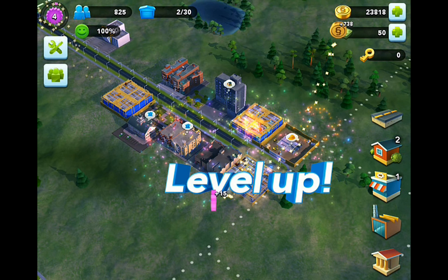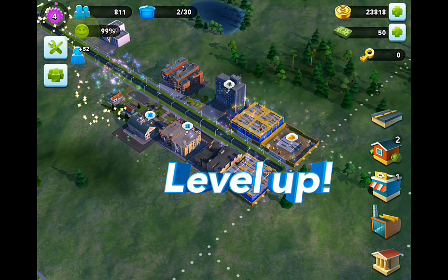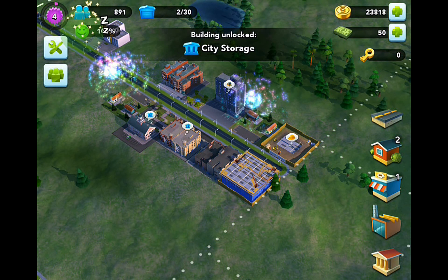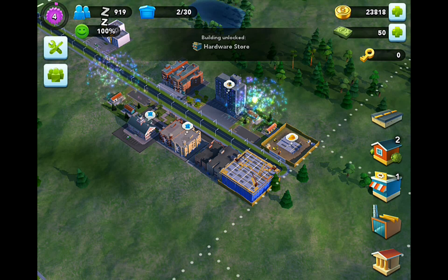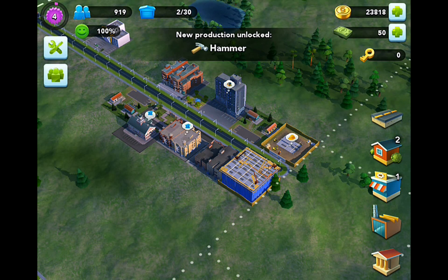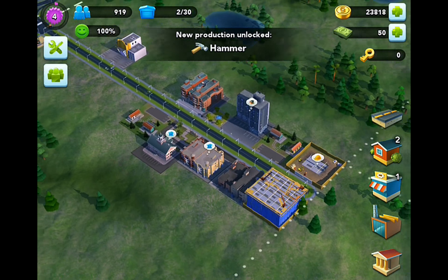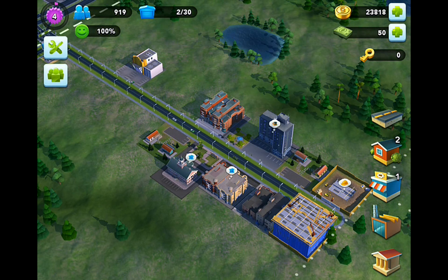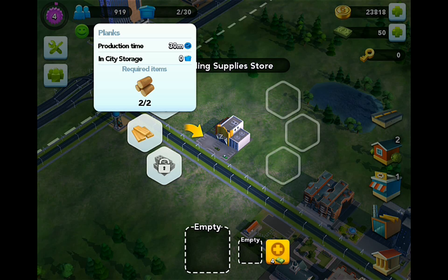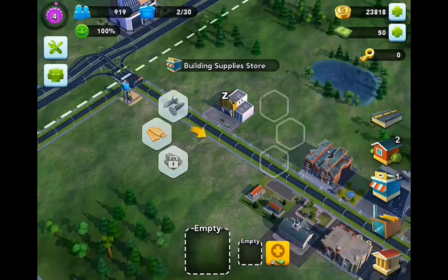Level up! Let me know how loud that music is on the video - if it's a bit too loud we'll turn it down. Building unlocked: City Storage. Hardware Store. And a new production item: Hammers - I think we'll make those. Is that going to be in the building supplies? We've got planks here too - I forgot about the planks.